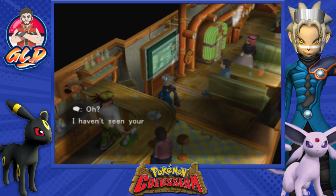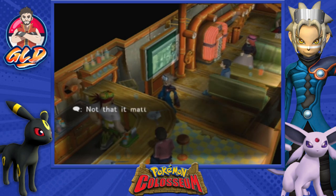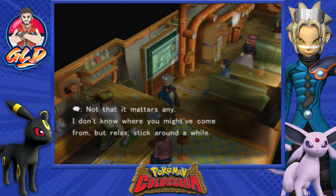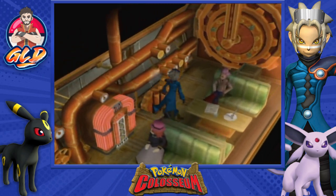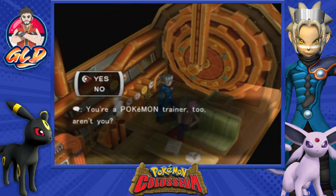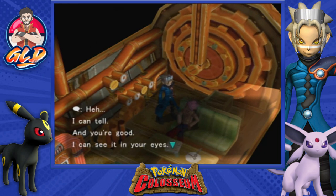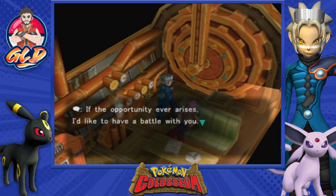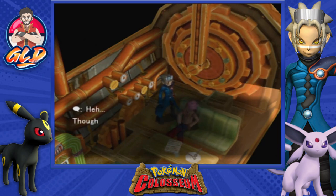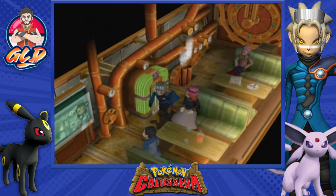Let's see what this NPC has to say: 'I haven't seen your face around these parts. Hey traveler, not that it matters. I don't know where you came from, but relax and stick around.' Another guy says: 'You're a Pokemon trainer, aren't you? You can tell — and you're good. I can see it in your eyes. I bet your Pokemon are impressive too. If the opportunity ever arises, I'd like to battle with you, though I doubt I have any chance of beating you.'